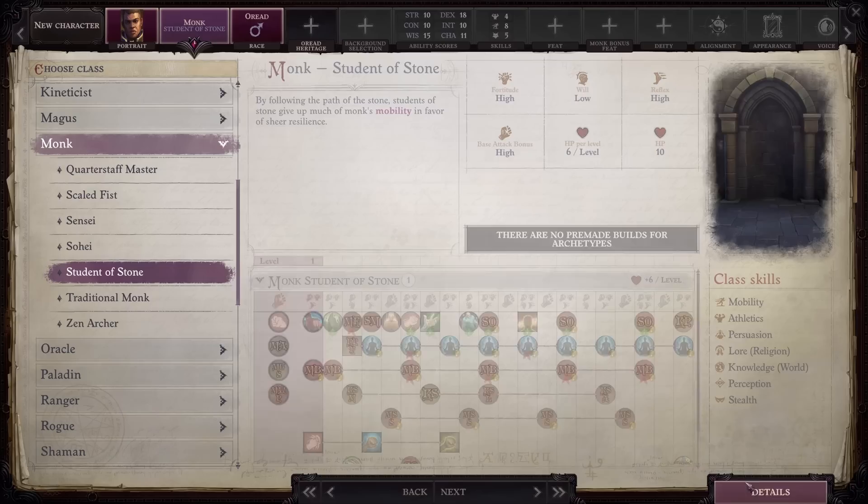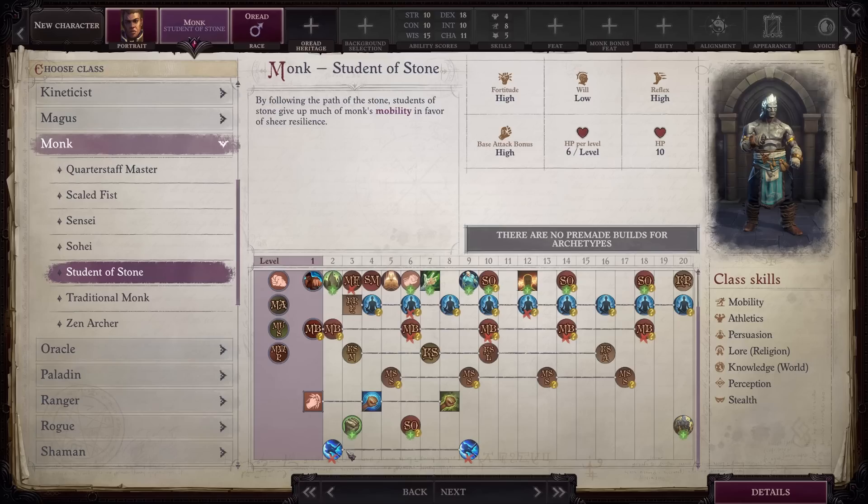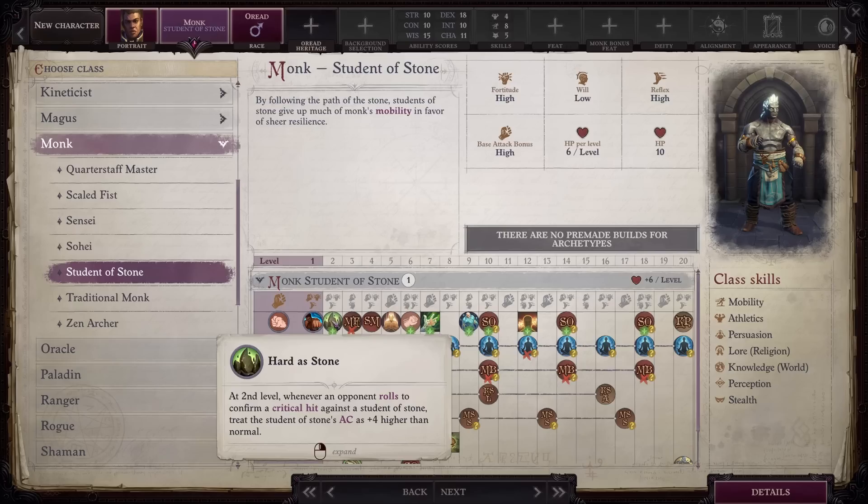Next we have Student of Stone, which is the Oread-specific class. You lose fast movement, which again is definitely impactful. You also lose 2 rankings of ki power, which isn't that bad because it's not like there's a huge list of good ones. Finally, you lose evasion and improved evasion, which again makes you less tanky. In exchange for all of this, you get Hard as Stone, which increases your AC when enemies attempt to confirm critical hits against you. Technically this is nice, but I am not a fan of mechanics that you don't really notice. Unless you are watching the log like a hawk, you are not going to realize an enemy misconfirming a critical hit against you. So yes, it helps, but it does so in an invisible way that probably won't make you feel more powerful.